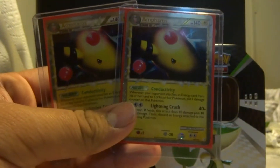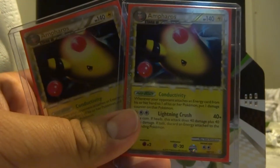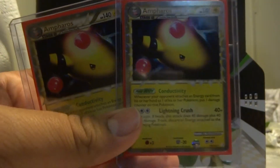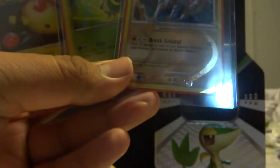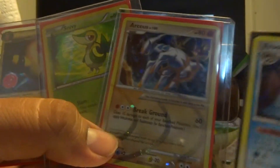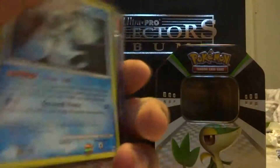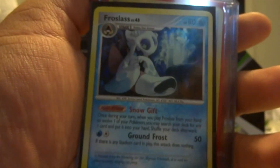We'll actually be showing a collection video pretty soon. We don't have much, but it's something — I think we're going to do it around next week. So I hope you guys enjoy this video. I'm going to show you guys what I got as far as holos go: this Froslass holo, Arceus, Snivy, and Ampharos Prime. Hope you guys enjoy — peace out guys, don't forget to rate, comment, and subscribe. Bye!